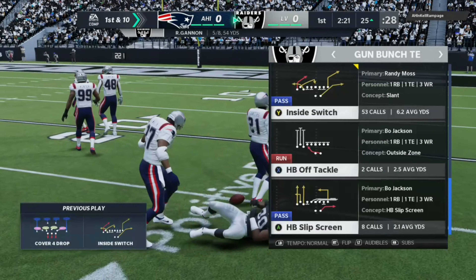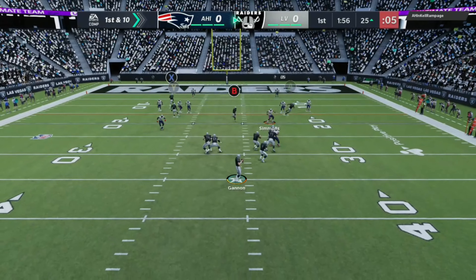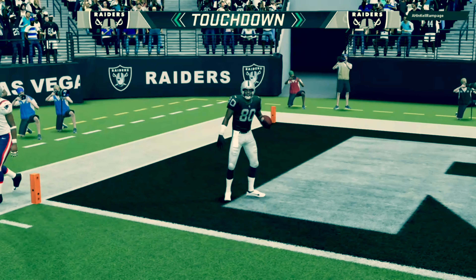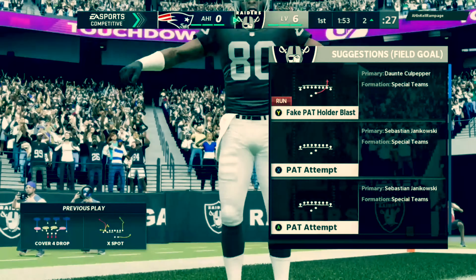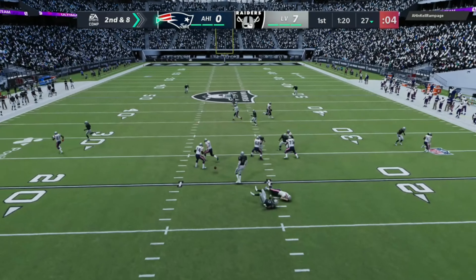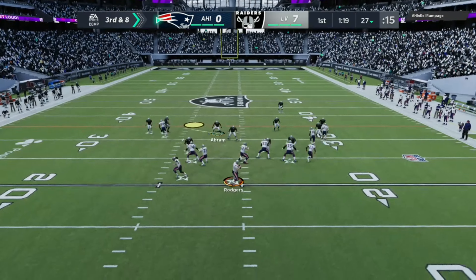Fourth and four — y'all already know we're going for it. We get Rice wide open across the middle on that slant route, huge play to move the sticks. First and ten, looking for Rice on the corner route — we got him, get in there — Jerry Rice gets his first touchdown on the Las Vegas Raiders theme team! Let's go baby, great start.